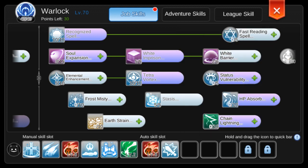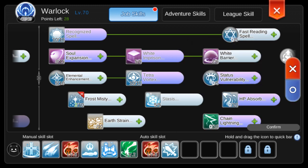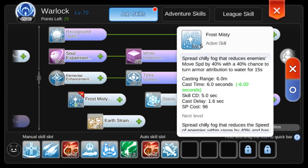Next up is Frost Misty. This one turns enemy armor to water element — it's mainly used to kill tanky MVPs like Archangeling, and we also use it to kill Clock with Lightning Rod. Max level is 10, but we only level it up to 5, since level 5 already gives max duration and max trigger chance. Levels 6 to 10 have a different effect.